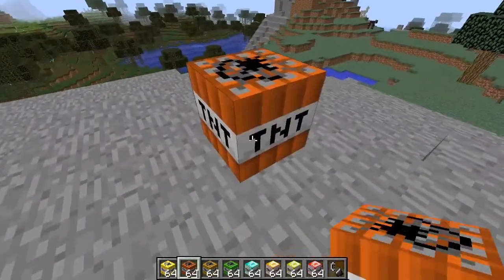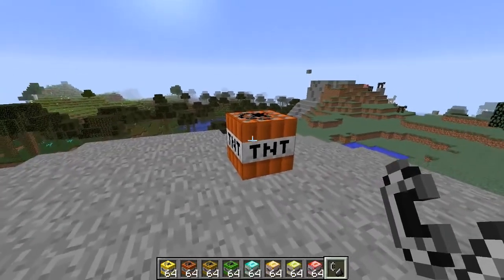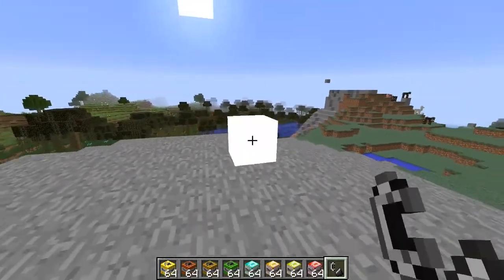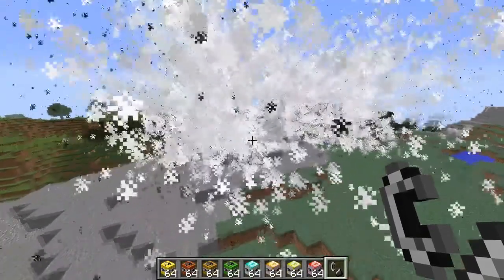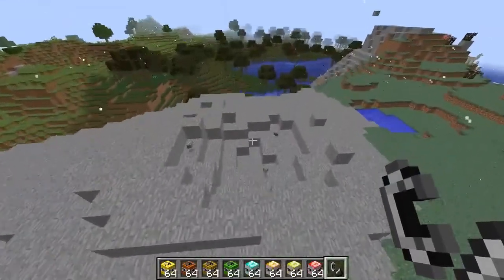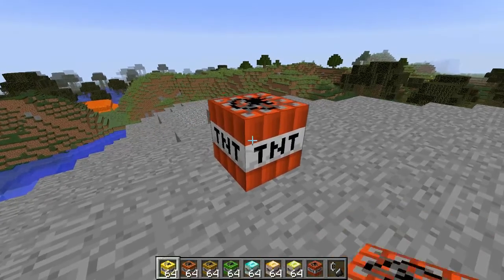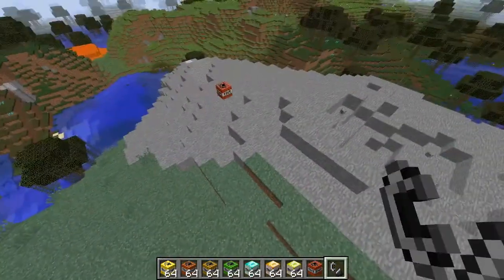Alright, TNT times five. A normal TNT you guys already know what it looks like, so this looks the same but it's TNT times five, so it's gonna be five times bigger. Oh, that's a bigger explosion — actually wait, let's compare. Hmm, the smoke was bigger but the explosion was kind of small.